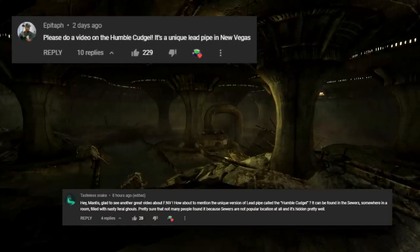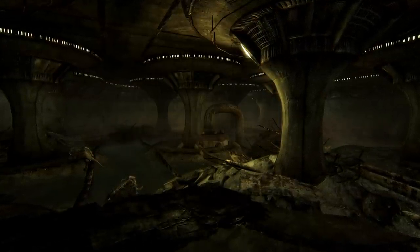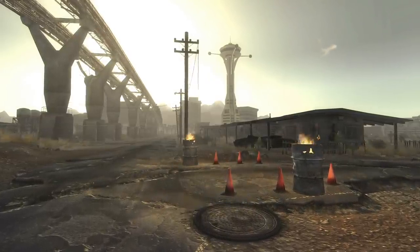In Fallout New Vegas, one of the most ignored areas in the Mojave are the sewers that run underground across the Vegas area. Home to giant rats, ghouls, and aggressive humans, it makes sense so many people avoid the dank underbelly of the city.